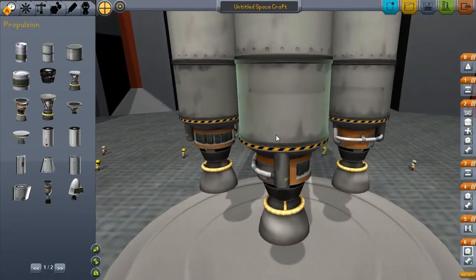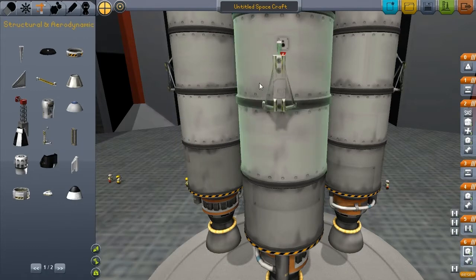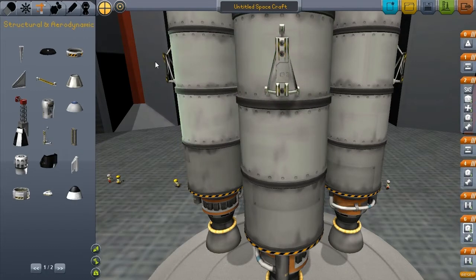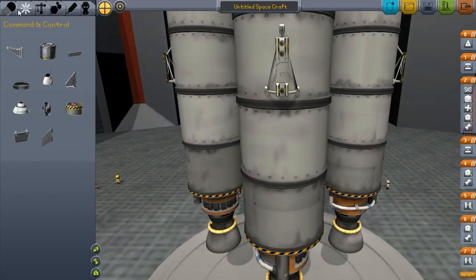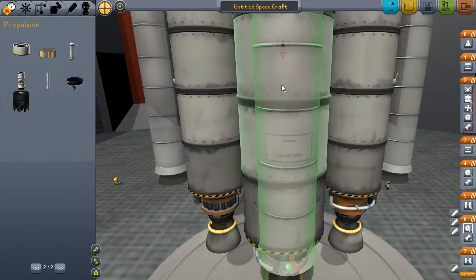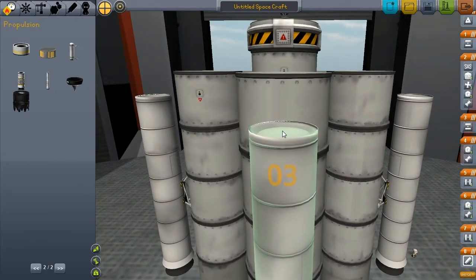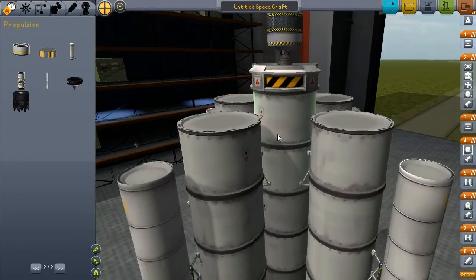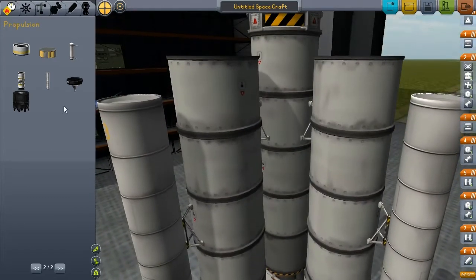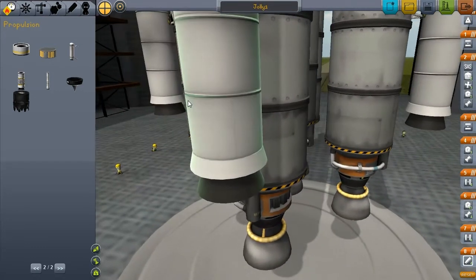Now we're going to add even more - more decouplers and instead of more engines, we're going to put thrusters on, which don't last very long but they sure do get you going. I think this will be our ship for takeoff - I don't know how far it's going to go, I've never tested it, so this might not work at all. We are going to name it - let's call it Jolly1.